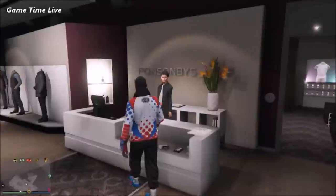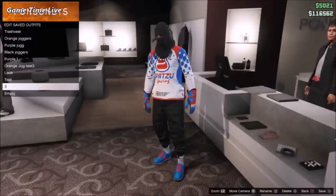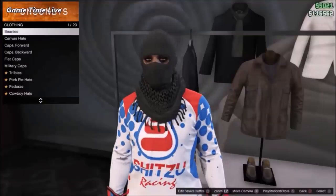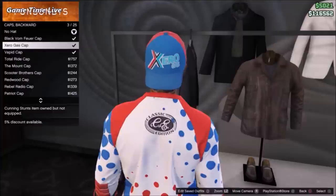Now go ahead and save your outfit. Once you have saved it, go into the hats. From here go to caps backwards and buy the xero gas cap.